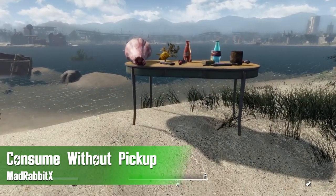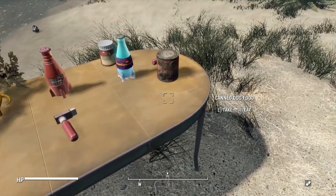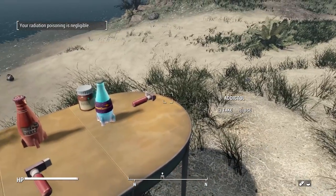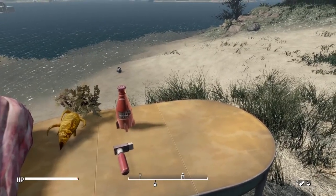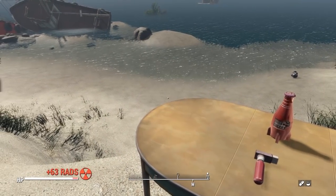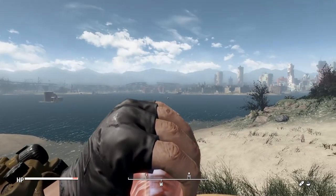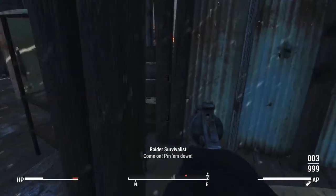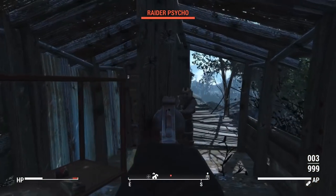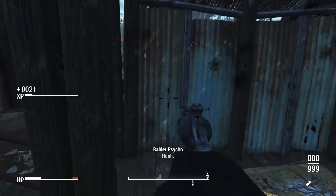Speaking of mods that work well with Immersive Animation Framework, we have Consume Without Pickup by Mad Rabbit X. This does exactly what it sounds like - it allows you to consume items without picking them up, much like Fallout 76. Head over to any aid item like a stim pack or bottle of water, and there's a new option: press E to pick it up or R to use it right there. With Animation Framework, pressing R will physically animate your character using the item - picking it up right off the table - which is super immersive. This is great for combat when you need to grab a stim pack fast without fumbling through your inventory.